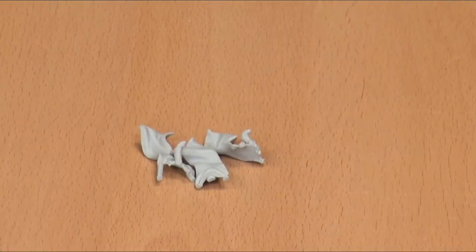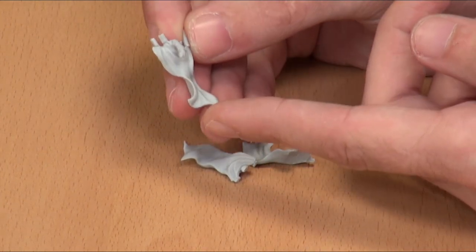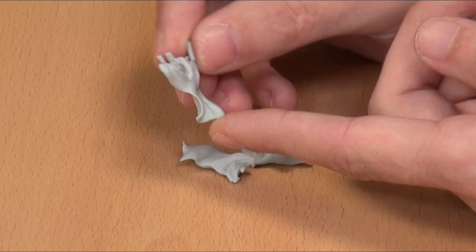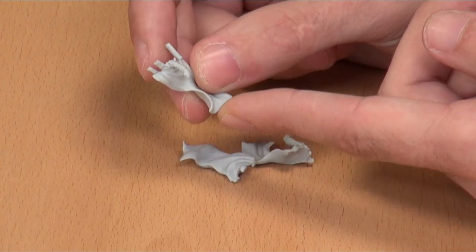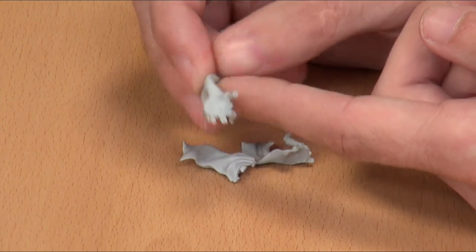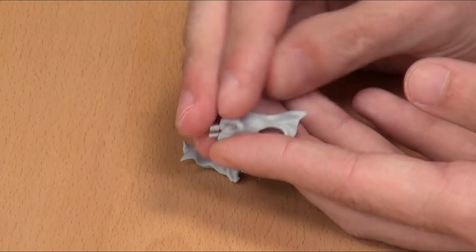Next up we have the cloaks for the guys. On two of the cloaks you'll see the forearms of two of the riders at the back — they're actually holding on to the rider at the front, got them by the scruff of the neck. The actual way they've sculpted the cloth is really nice; it's got a really nice sense of motion to it.